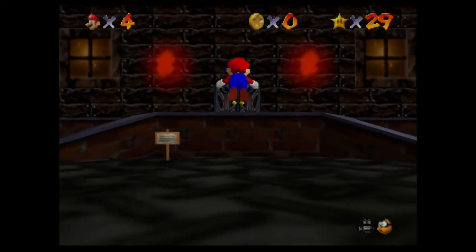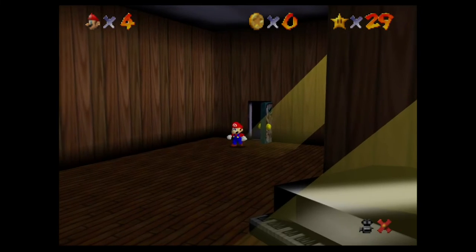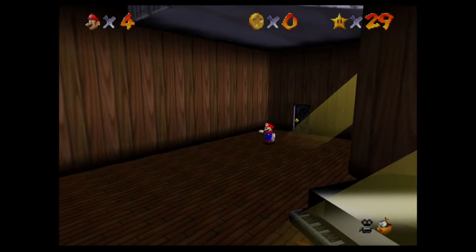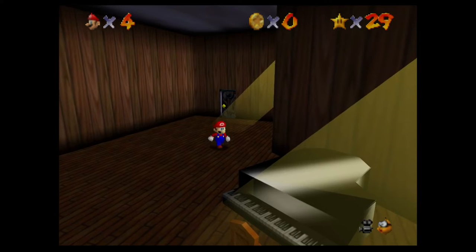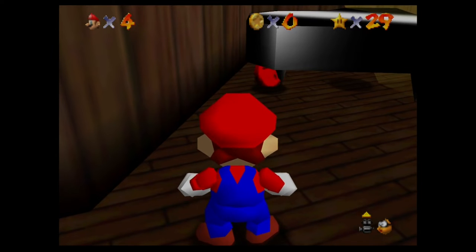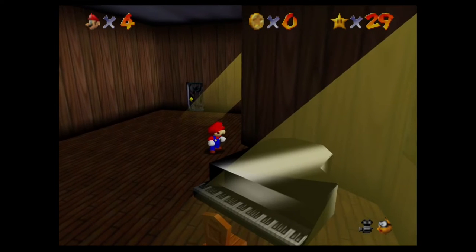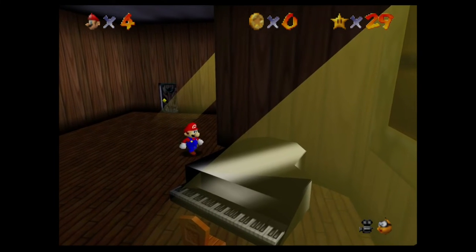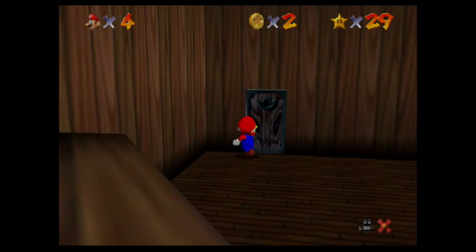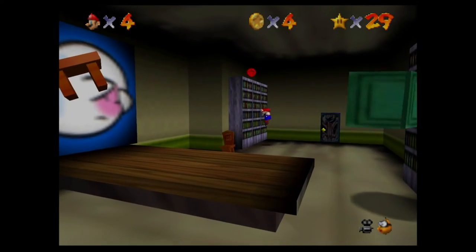We're going to go ahead and end off the video by experiencing the piano. You walk into this room on the left and it's just a normal room - there's a piano here and you don't think much of it. When you look over and see, hey, there's a red coin there, you want to get it because eight red coins gets you a star. And so you walk up to get it... Jesus Christ. Nightmares for weeks. Months even.